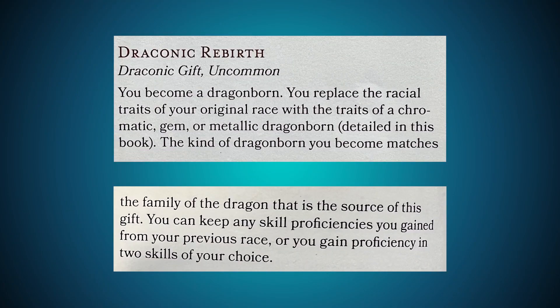Draconic Rebirth is uncommon. You become a dragonborn. You replace the racial traits of your original race with the traits of a chromatic, gem, or metallic dragonborn. The kind of dragonborn you become matches the family of the dragon that is the source of this gift. You can keep any skill proficiencies you gain from your previous race, or gain proficiency in two skills of your choice. This book actually contains a lineage — just like the Reborn or the Dhampir — this straight-up lineage transforms you and replaces your race.